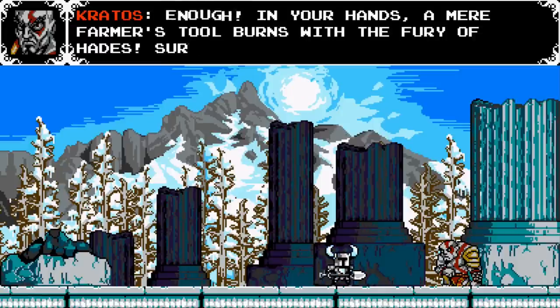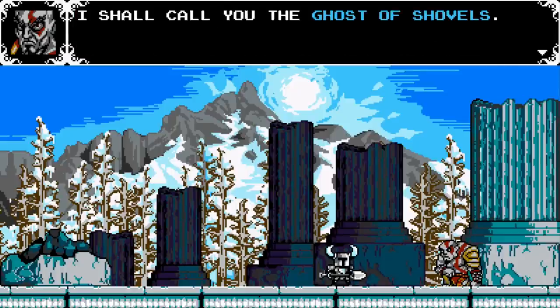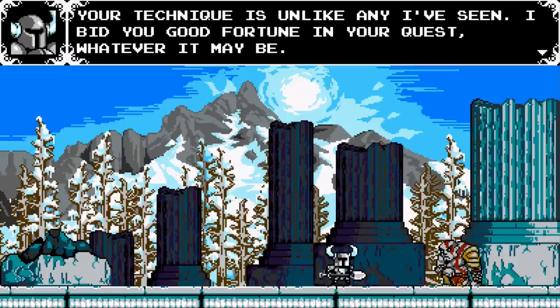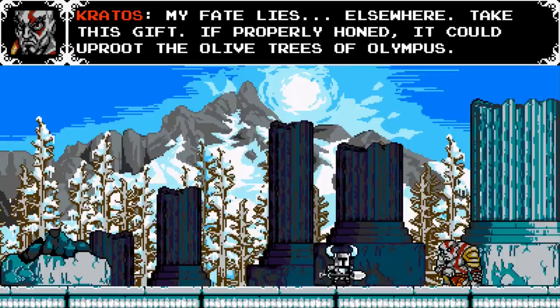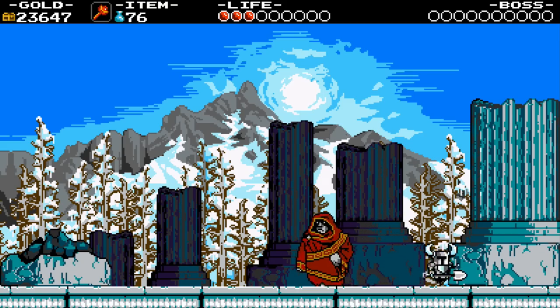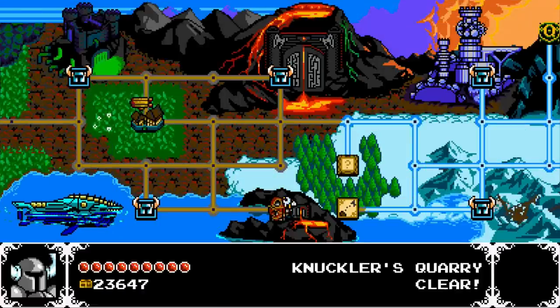Nice, we get all this gold too — about a thousand. 'In your hands, a mere farmer's tool burns with the fury of Hades. Surely you have the god's favor. I shall call you the Ghost of Shovels.' Oh, cool! 'You as well are formidable, the Ghost of Sparta. Your technique is unlike I've seen. I bid you good fortune in your quest, whatever it may be. My fate lies elsewhere. Take this gift — if properly owned, it could uproot the olive trees of Olympus.' That sounds like the Grave Digger's Shovel. He's going to walk off and so are we. We're friends with Kratos now — we're pals, which is pretty darn cool.